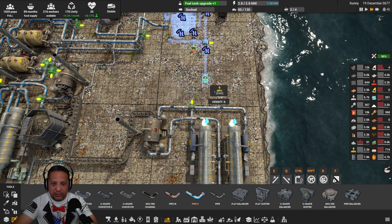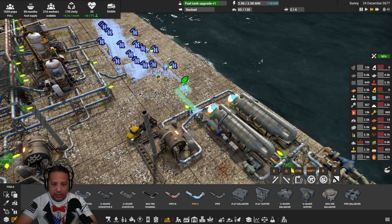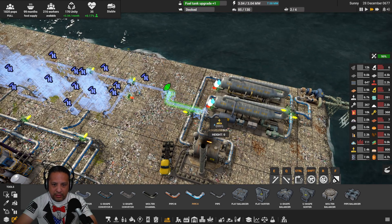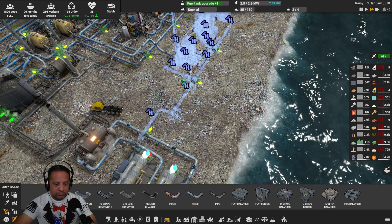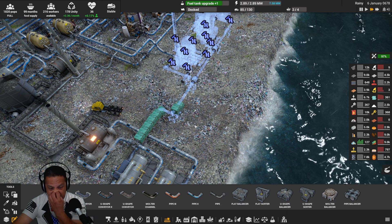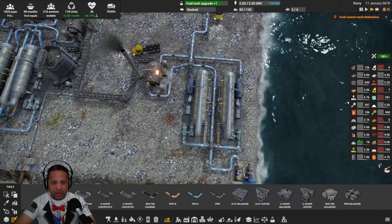Yeah, let's just — is that connecting? Yeah, okay good. Build, build. And now I just need to get rid of the brine — and we're just going to dump the brine. We need to raise that higher.